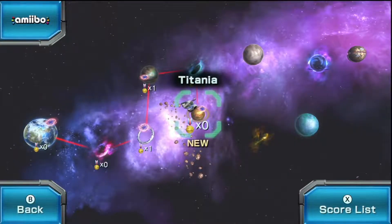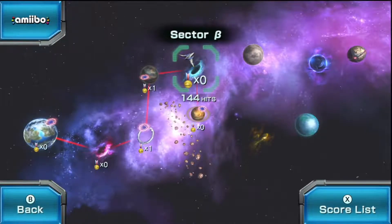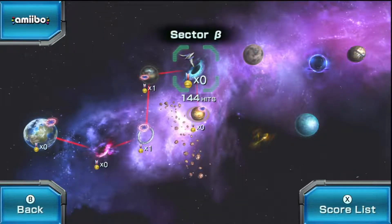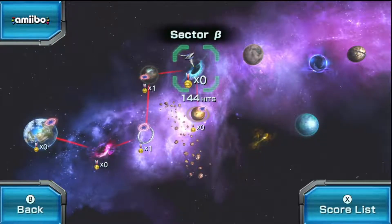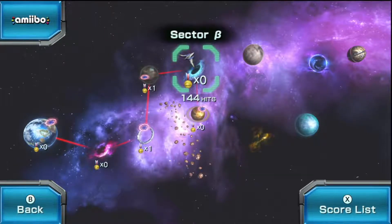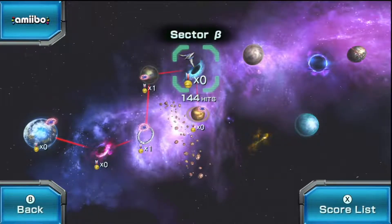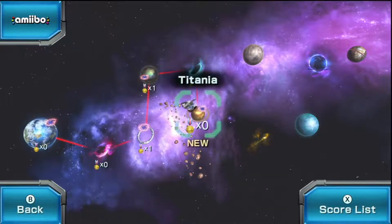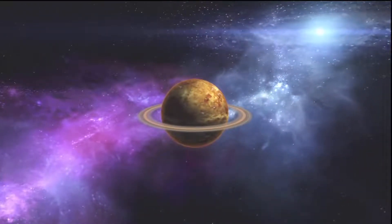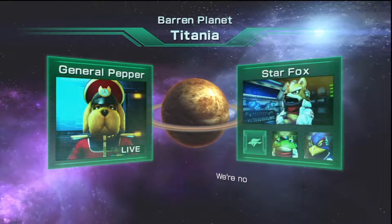Welcome back to Let's Play Star Fox Zero. Last time we took care of business in Sector Beta — we reunited with Cat, who knows Falco for some reason, and met our old friend Bill. We also fought Star Wolf, and Wolf shot down Peppy, so we need to go save him. Let's go to Titania, which looks suspiciously like Saturn. We must press on — we're not leaving Peppy behind.